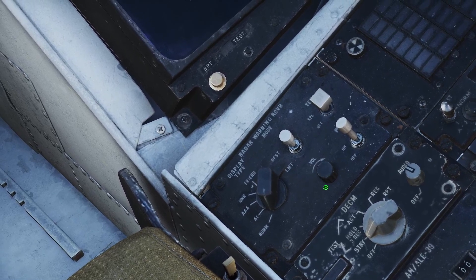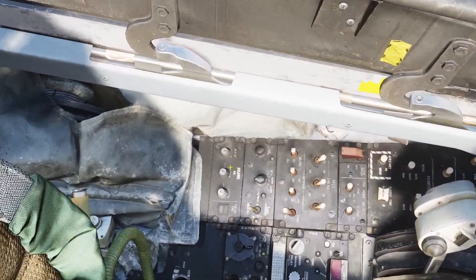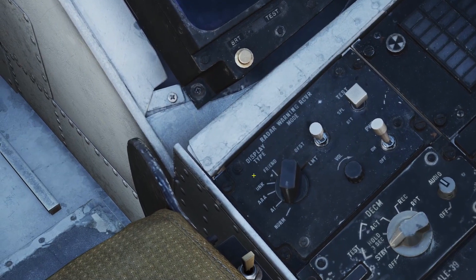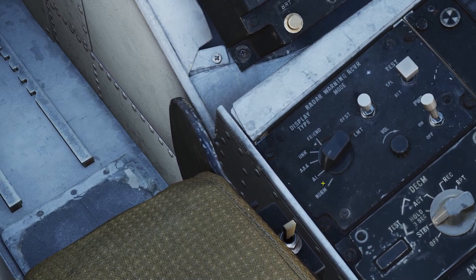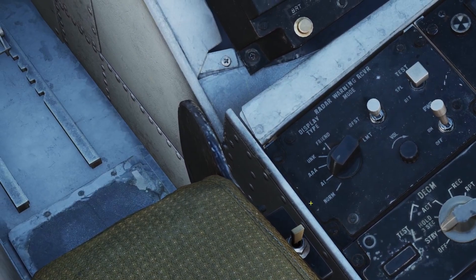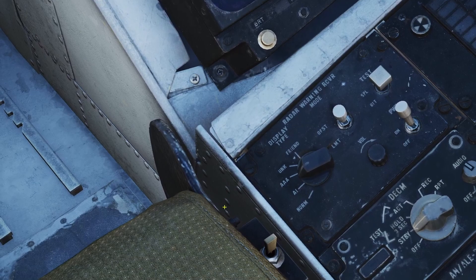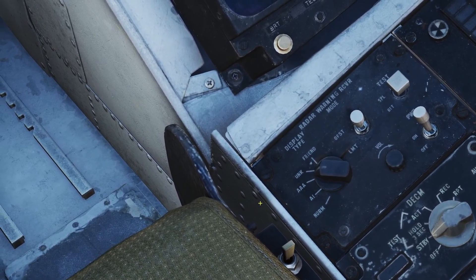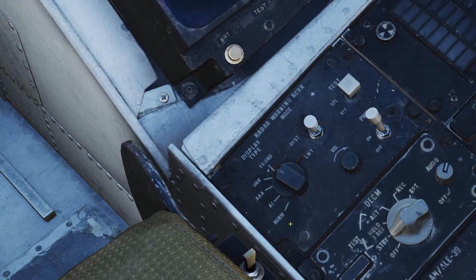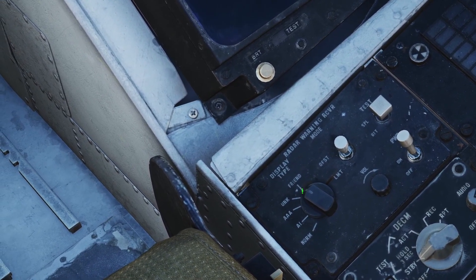You can control the volume with this knob right here. The pilot also has a separate volume control, which is this knob right here. It also has this mode switch. There's normal mode. AI is for airborne interceptor, and if you have it set to that, it'll prioritize those contacts for the display. You can set it to AAA to prioritize anti-aircraft artillery cannons, and to unknown to prioritize unknown targets.